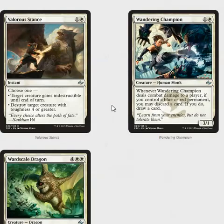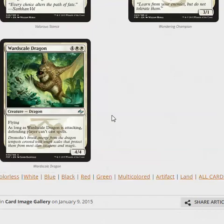I'm not a huge fan of Wandering Champion — it's a 3/1 that just gets beaten by everything in this format. It can let you loot, but it's reverse loot. And lastly, we have Warden of the First Tree, which is a very powerful creature. They have to kill it pre-combat, because if you're attacking, they can't Kill Shot it, they can't deal five damage to it, they can't Valorous Stance it. I very much think this guy is very powerful in Limited.